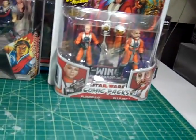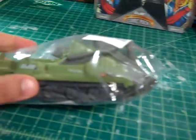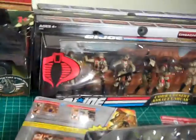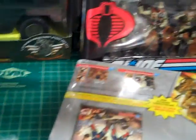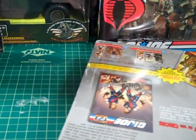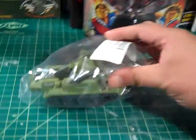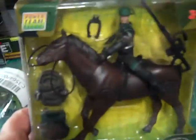GI Joe Bomb Disposal Unit. Booyah! I just dropped some stuff — that's fine, it happens all the time. Now I got the thing for Tripwire. And the rest — we're all peacekeepers. I needed a horse for Wild Bill or Spirit. Got that — it was only $4.99. Can you beat that? I think that's sexy.